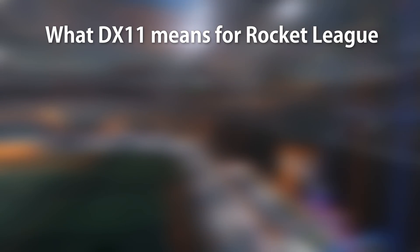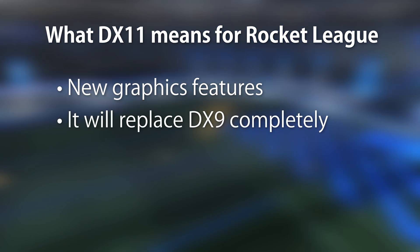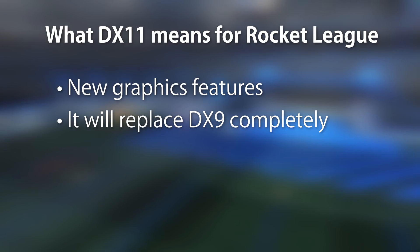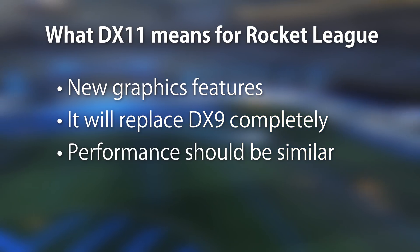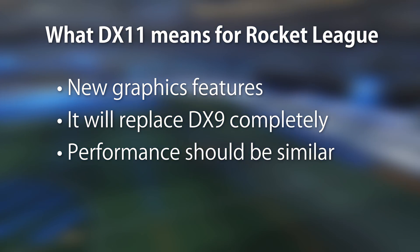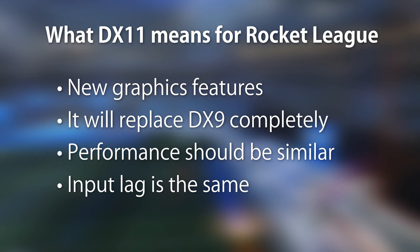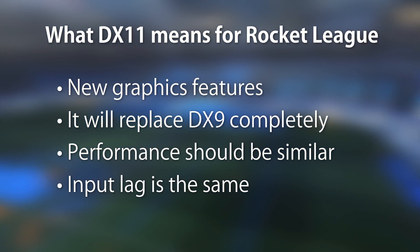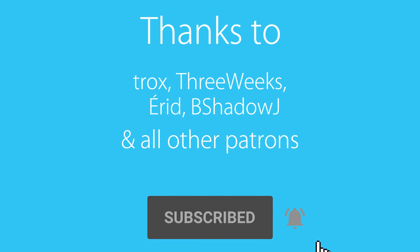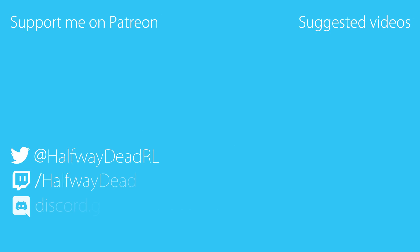To sum it up: we will see some graphical improvements because of DX11 in the future. DX9 will be removed at some point. On modern hardware, DX11 should run similarly to DX9 — if it doesn't, try to fix the issues now. And input lag is not an issue as long as performance is equivalent. If you enjoyed the video, make sure to share it and subscribe. Shoutout to my Patrons who support me financially. Follow me on Twitter or join my Discord, and I'll see you soon for the next video.